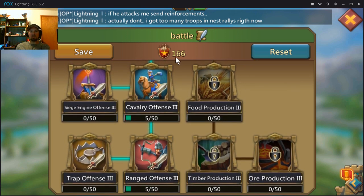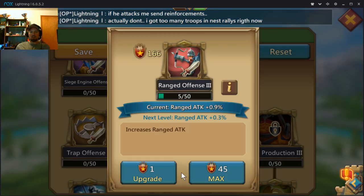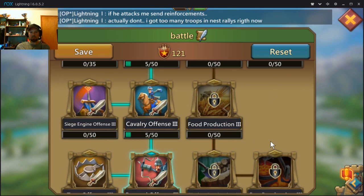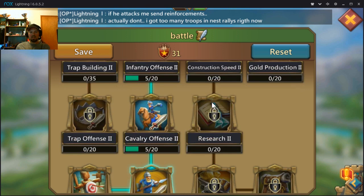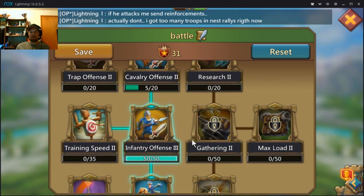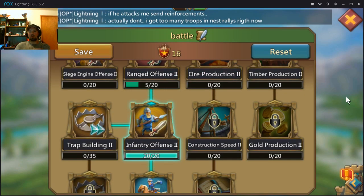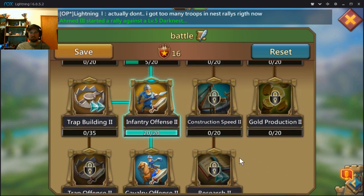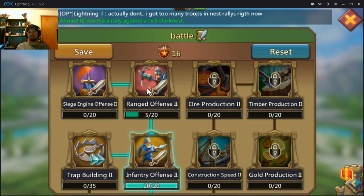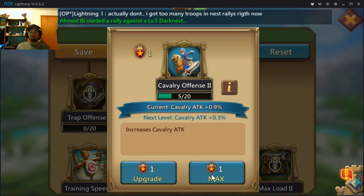I've got 166 points left, so I'm going to put the rest into attack. I'll fill up 45 here — max out ranged defense three, max out cavalry offense three, then max out infantry offense three. Since I have less points in my infantry attack than the others, I'm also going to max out infantry offense two. My ranged was a little less than my cavalry, so I'll max that one out too. Now I've only got one point left, so I'll put that into cavalry offense.